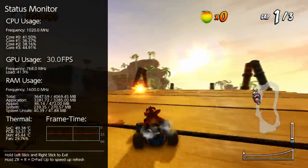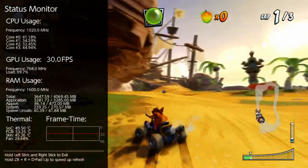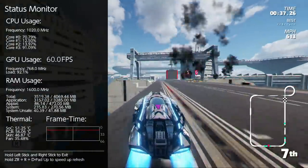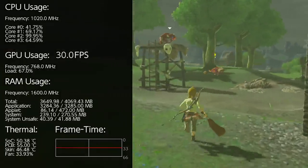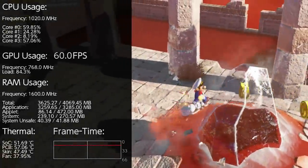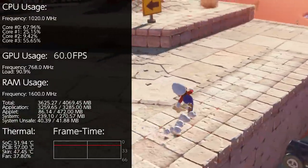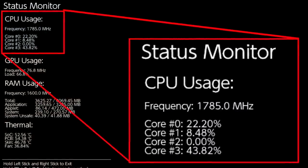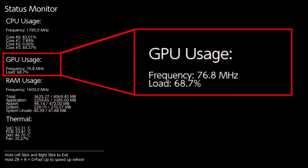Increasing the refresh on the stats can incur a slight performance penalty — the higher the tick rate, the more it can potentially encroach on in-game performance. As it is now, it's only a fractional difference and we get accurate results from game to game. So, point number one: the so-called boost mode. When you die in Mario Odyssey, the screen fades to black and the game loads you back to the last checkpoint. Note the CPU's stat once the screen goes black. The CPU gets boosted temporarily to 1785MHz, a 73% increase on the stock clock, while the GPU actually drops all the way down to 76.8MHz — a tenth of its usual speed.